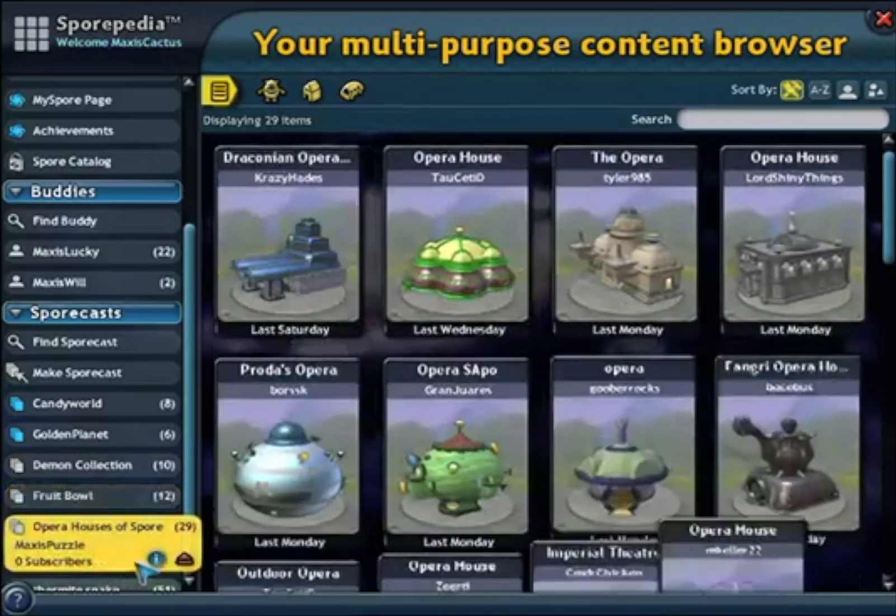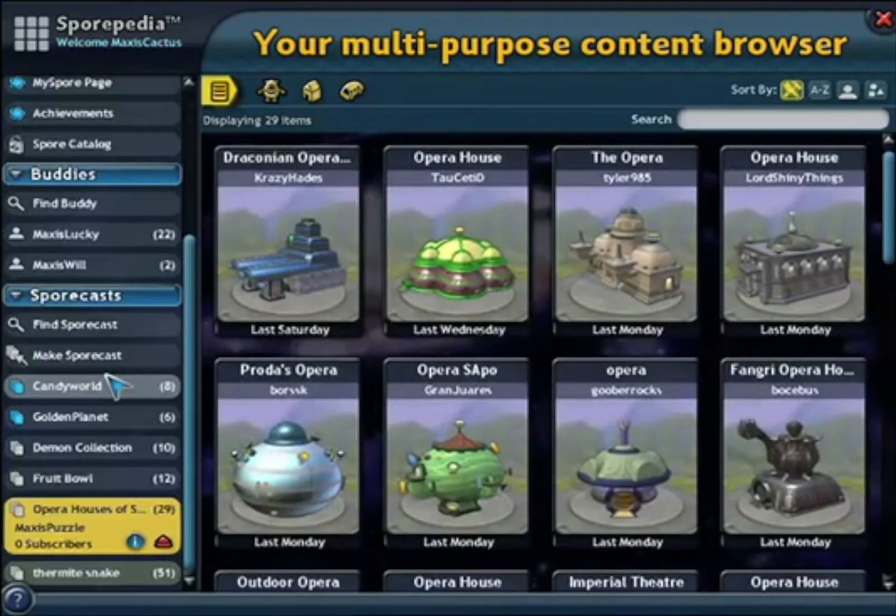You can see the Sportcast section here. If you subscribe to a Sportcast, the content from a Sportcast will be downloaded into your game and assets from the Sportcast given priority when filling up your world.